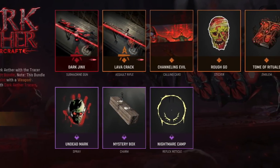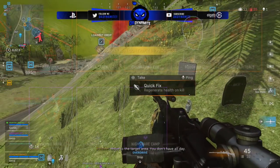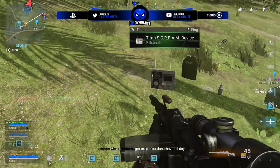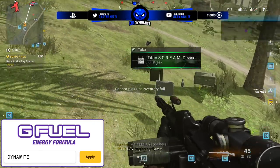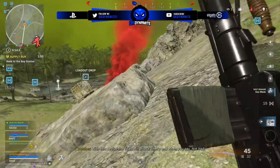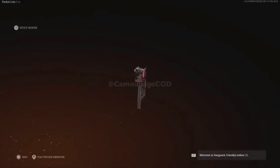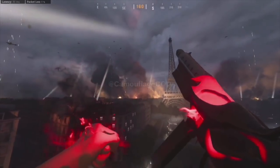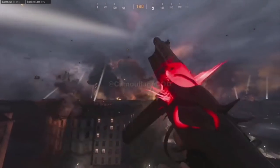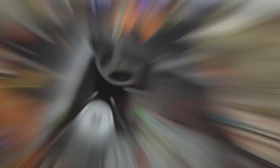We're gonna have the Dark Ether Mastercraft for 2000 CoD Points — zombies fans are gonna eat this one up. Considering zombies didn't get any content throughout Season 3 aside from little stability changes or weapon inclusion, this is pretty much it for zombies cosmetics. We have a Dark Ether Mastercraft with weapon inspection and blueprints with dark ether tracers — the Dark Jinx SMG, the Lava Crack AR — plus some calling cards, stickers, emblems, and charms. A lot of zombies fans will be picking this one up.